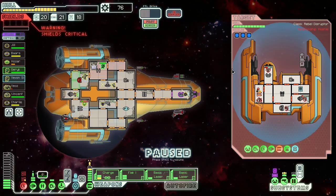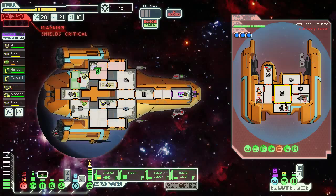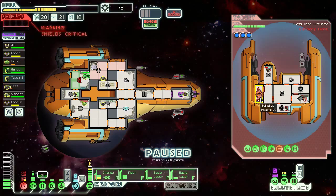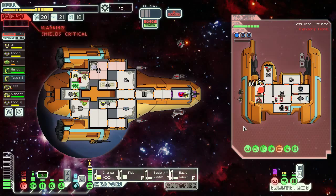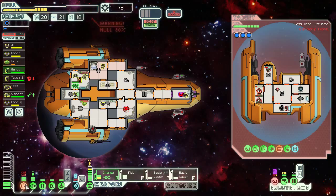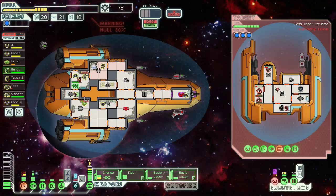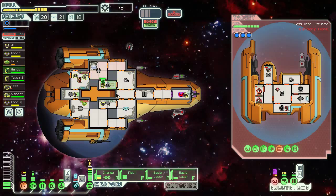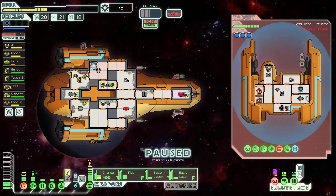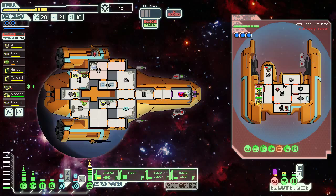Their missile launcher is still active and our cloaking bay has gone down — that's the scary part. At least we've got one bar of protection. Mantis, you can come over here as well. Scary run. Come into the weapon room and keep them from repairing it. Get these guys killed. Won't be able to cloak out of the way of this missile, so I've just got to hope it misses.